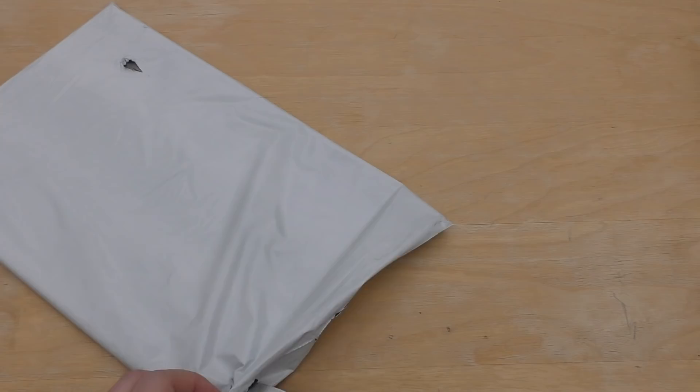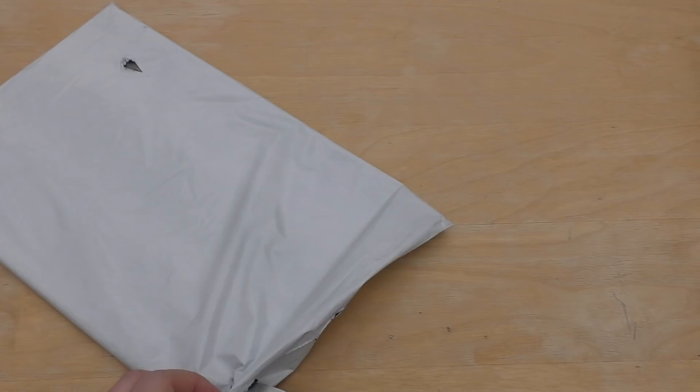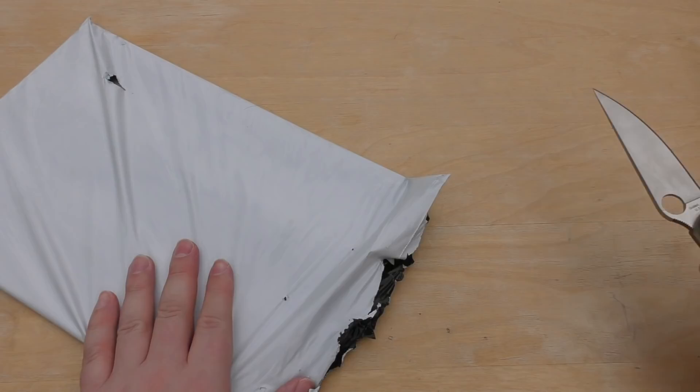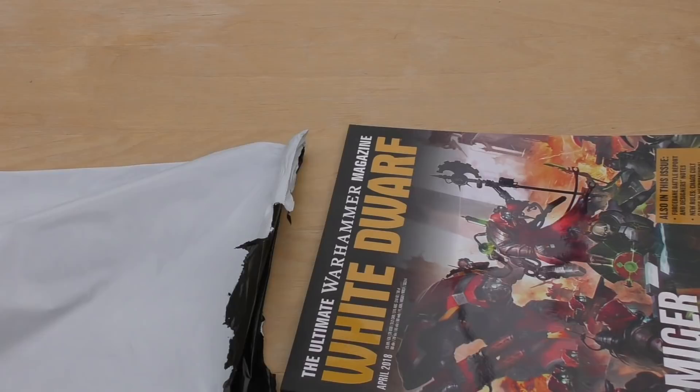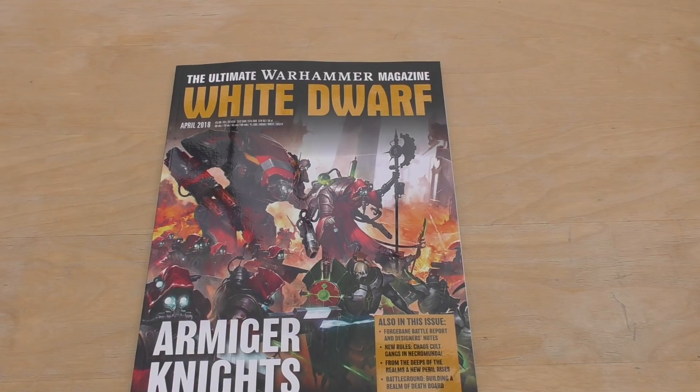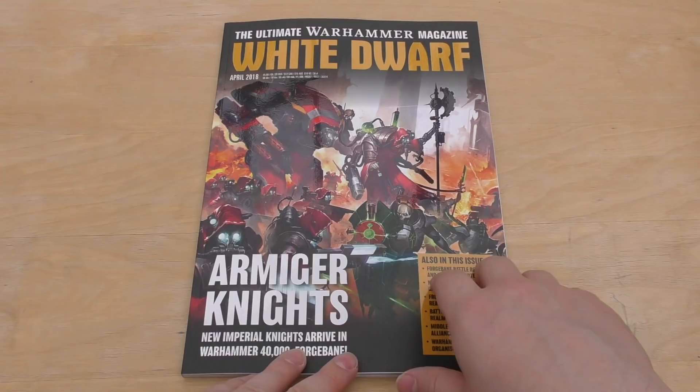It's here, April's magazine. No doubt it'll have a fair bit of Forgebane goodness in here and Dark Eldar. I don't know if it'll have anything to do with the Castellan, who knows. As always this magazine will cost £5.99 or $9 US dollars, 12 Canadian dollars, 15 Australian dollars... okay that's enough.